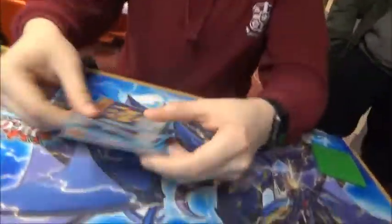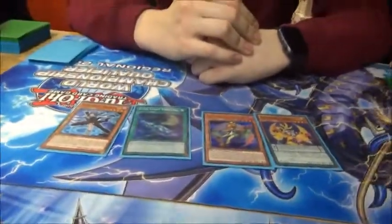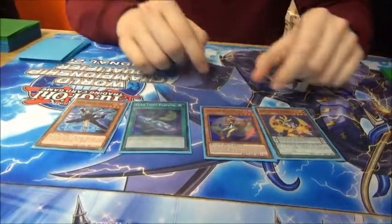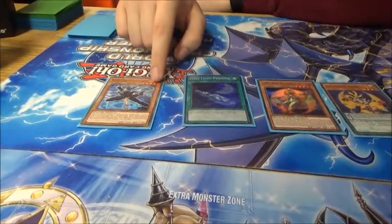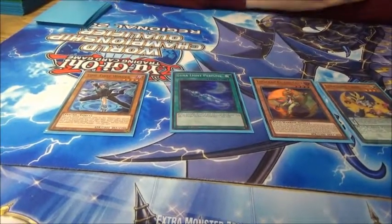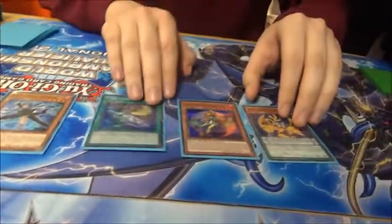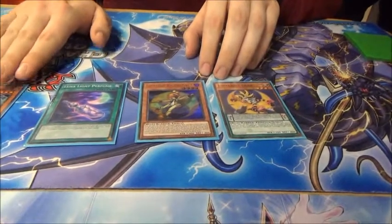So continuing on from the FTK video, here is the timed version of this deck. This is a very consistent 4-card combo. The only thing that changes here is Winder. So if you see Winder you get an additional summon, and you also get a search of Retrograde, so it's about 3-card negation. But apart from that it's the same 3-card combo as you'd normally see, just better with Winder.